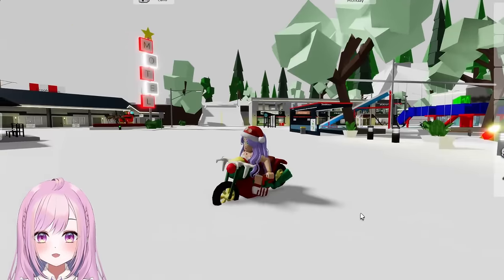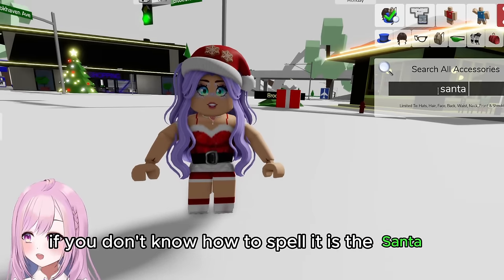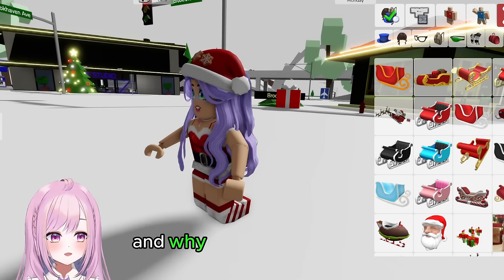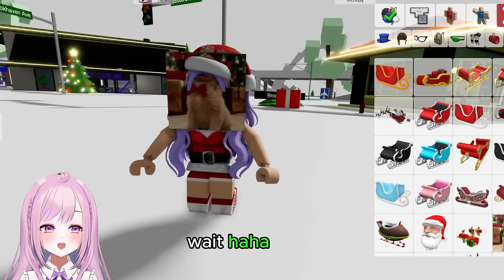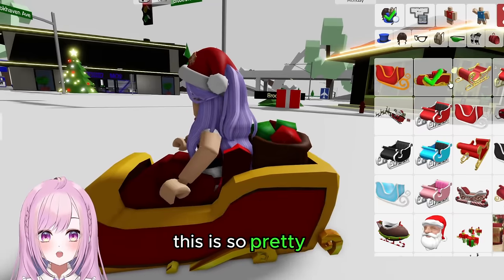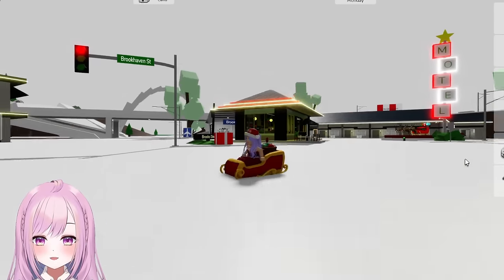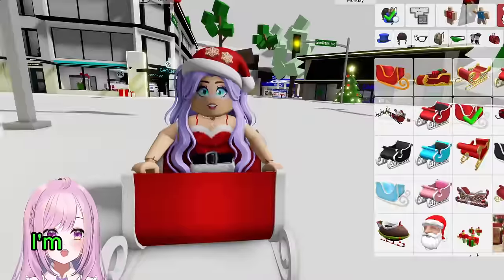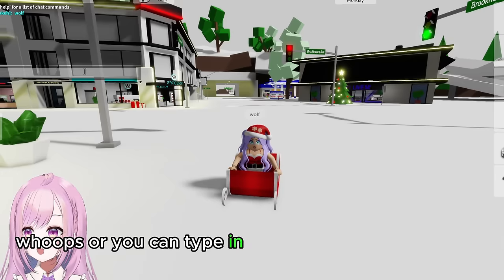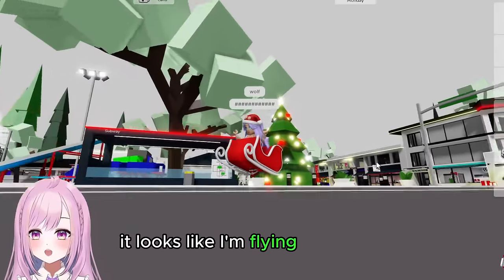Save this one if you want to try it out. Also type in 'Santa's sleigh' — if you don't know how to spell it, it's S-L-E-I-G-H. There are different types of sleighs — there's a pink one and a golden one. Some are a bit too small so you have to try them out. You can type 'Wolf' or 'Aiden the Wolf' in the chat and now you're floating — it looks like you're flying!